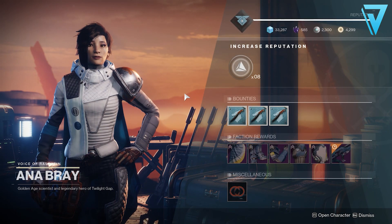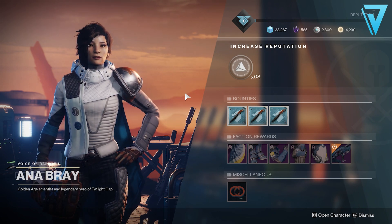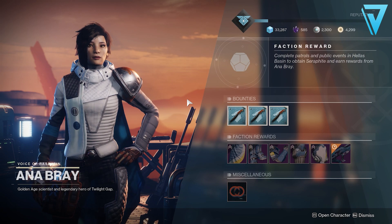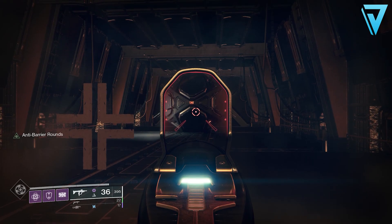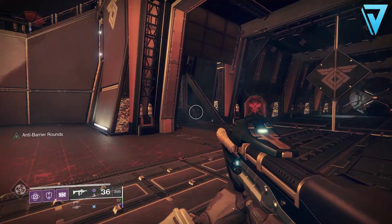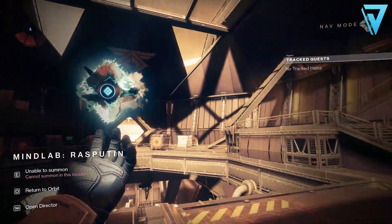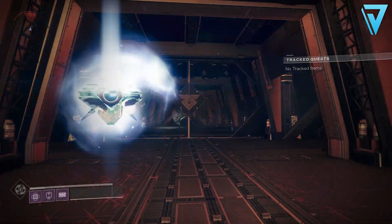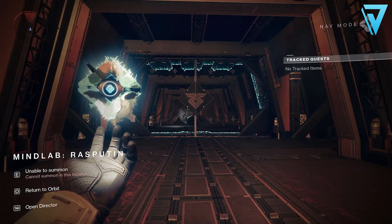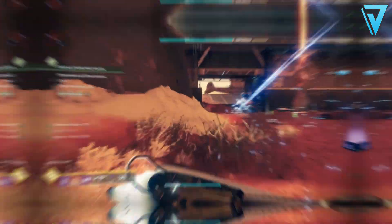For the Evacuation of Mars, we need to meet Ana Bray on Mars and tell her Zavala has ordered us to evacuate that destination. With that, we'll be given Signs of Life for step 18 — we need to investigate the Mindlab over at Rasputin, as he has a signal we need to investigate. There is one data log we need to scan to complete this stage. It's not exactly known where this data log will be, however there is a glass door that has been closed forever, so it's possible this may open as part of the quest and we can scan what's inside to complete this stage.